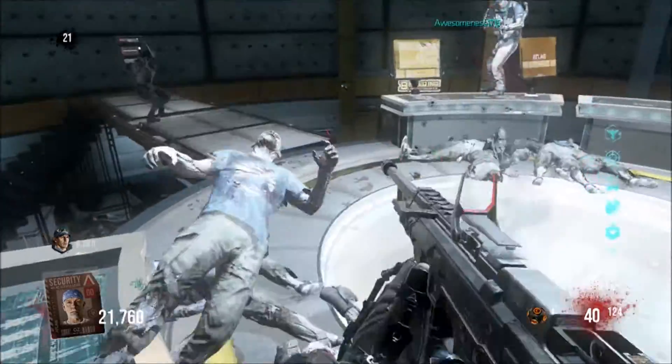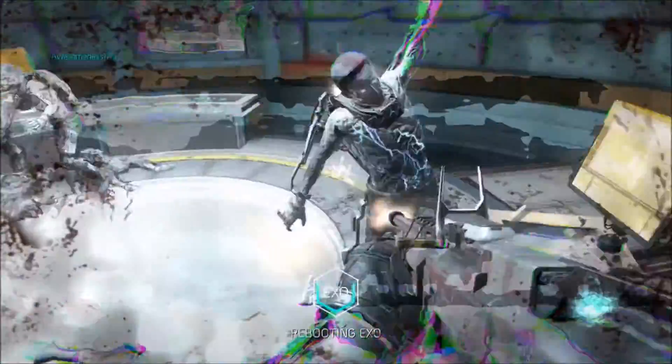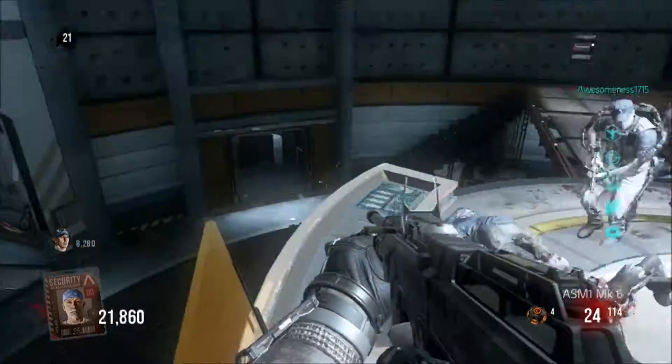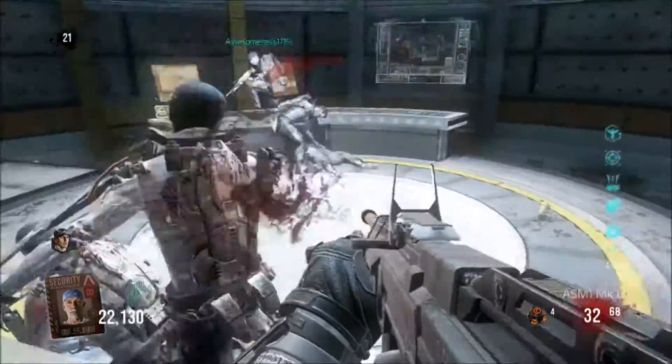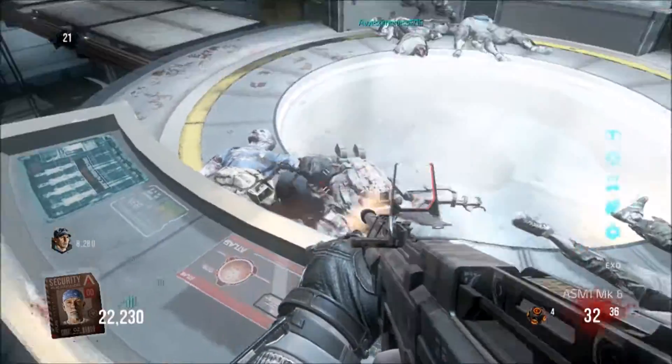As long as you stay behind the little halfway mark here, you'll be all good. Every player can do this — it's just anywhere up on that little shelf. The zombies cannot hit you. There are occasional few that can jump up from the side if they jump at weird angles when they have the exosuits, but during this game we got to round 24 and we only had two of those, so I wouldn't be too worried about that.